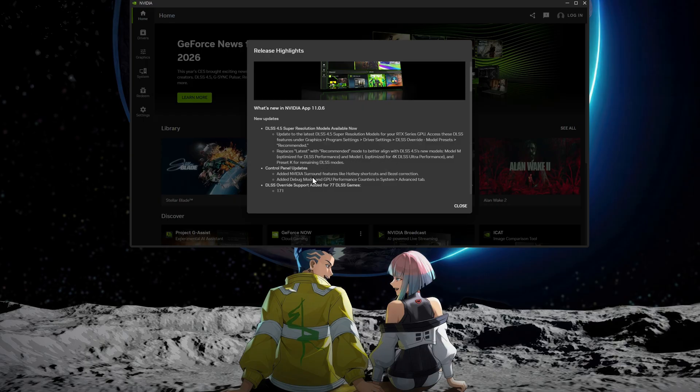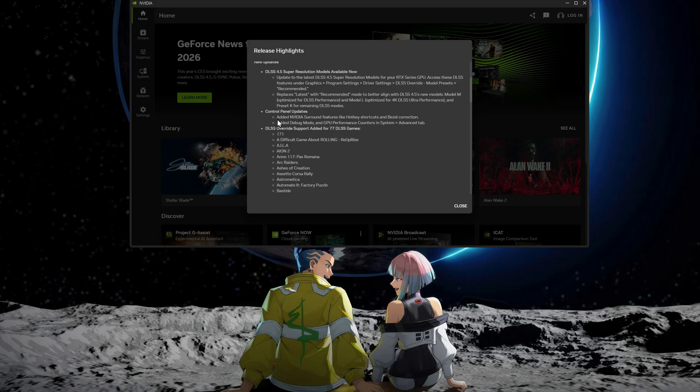They've also added NVIDIA Surround features like hotkey shortcuts and bezel corrections for people with multiple screens. They also added a Debug Mode and GPU performance counters in the Systems Advanced tab, so we'll have to check that out.